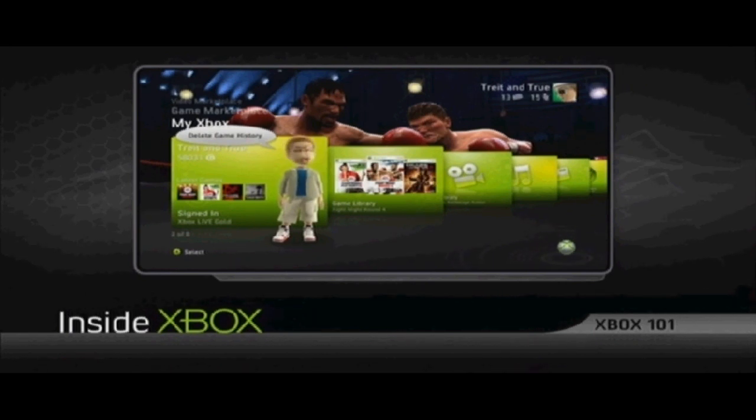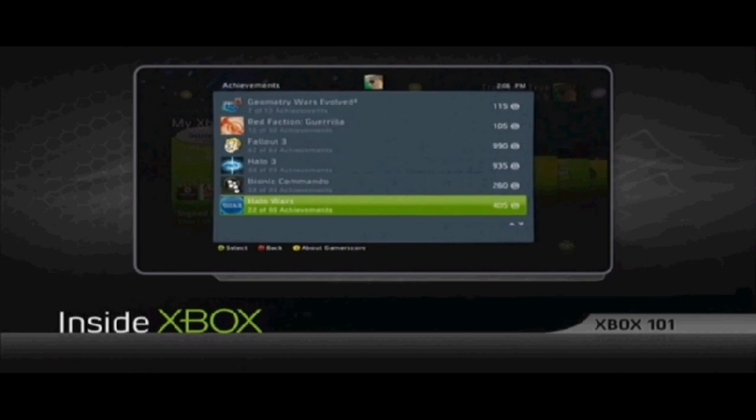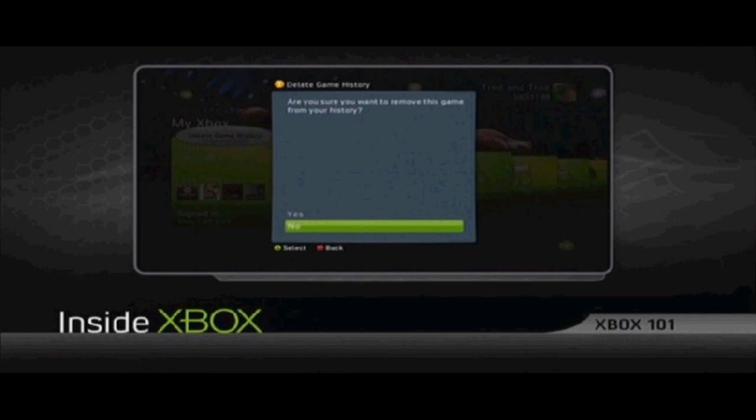Here's how to do it. Once you're signed into your profile, tap the guide button, slide left one tab to games, and choose achievements. Then when you find a game you want to delete, simply tap X to delete game history. It's that simple.